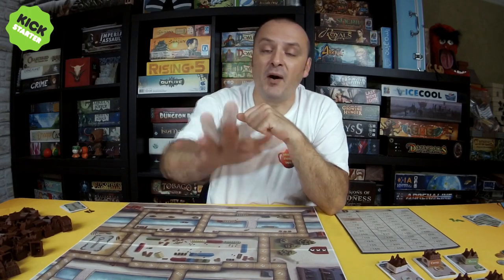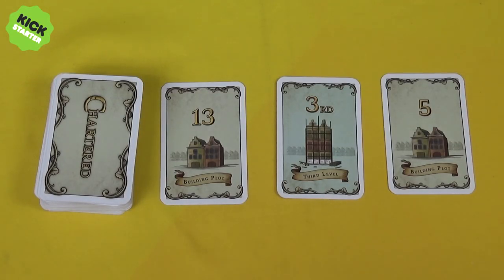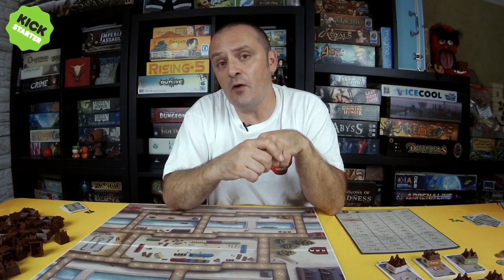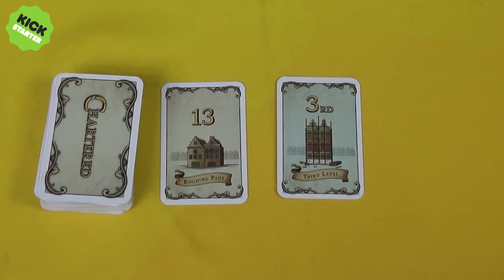Starting with the start player, each player performs one of two actions and then play passes to the left. The two actions are: one, buy a land card, or two, build a warehouse onto the board. If you buy a land card, you pay 50 guilders to the bank and take either a face-up card or the face-down card from the top of the deck. Your hand has no size limit, but at the end of the game you are penalized 20 guilders for each card still in your hand.